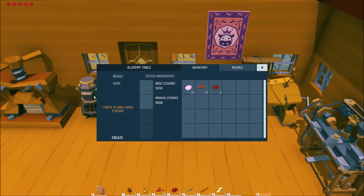Hey guys, welcome to my guide on all potions currently available in the game and how to brew them. For this tutorial you will need an alchemy table workbench and lots of magic dust. You can get magic dust by crushing magic blossoms with the stone mortar.